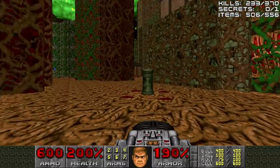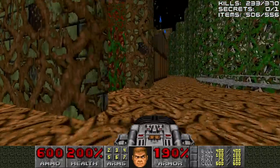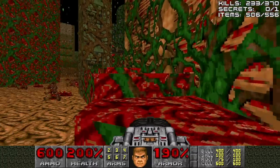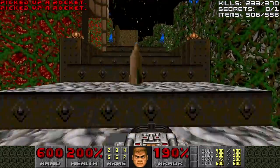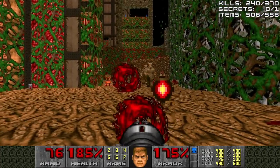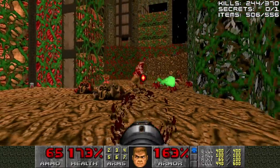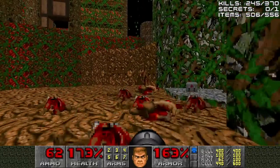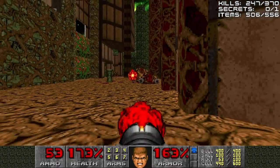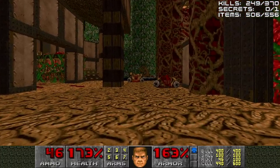Now we can explore the stairs and also the switch we skipped. We'll press the switch and do the hard part first, heading up the stairs created to the blue key. Fire some BFG shots because we've got a couple of arch-viles. Once both of them are dead, we can use rockets on everybody else. In addition to these enemies and the two arch-viles, four mancubi will spawn behind you as well, so be wary of that. Make sure to kill these enemies quickly so you're not hit from behind by the mancubi.